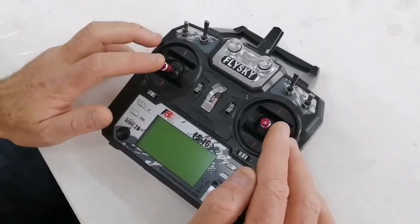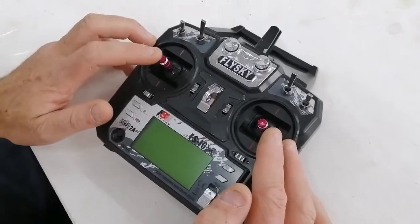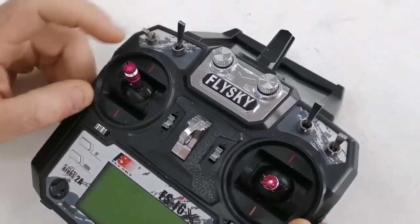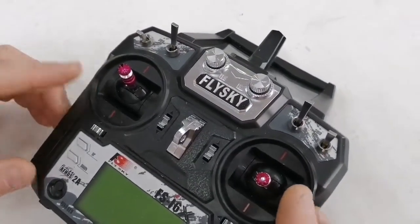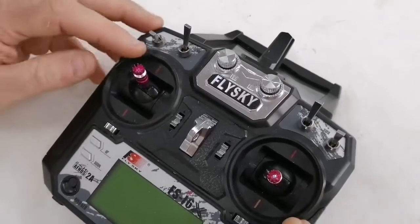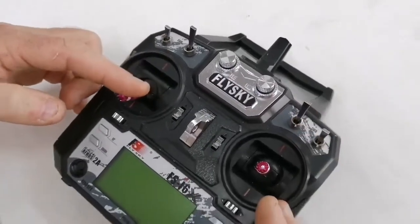You can even simulate this whole process yourself by doing exactly what I said. Keep the throttle up after dropping the bait, return home, keep that switch down and then wait for the drone to land. You'll see that through this simulation you can practice this in a safe way. Then keep it just below half, take manual control, and land your drone.